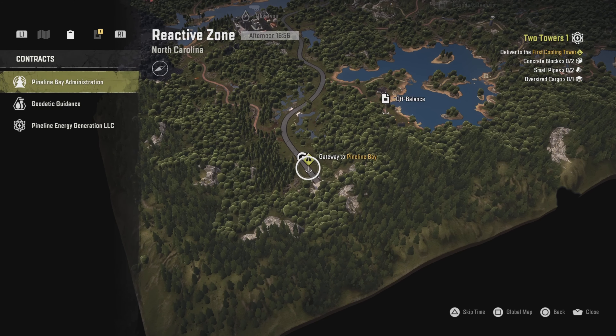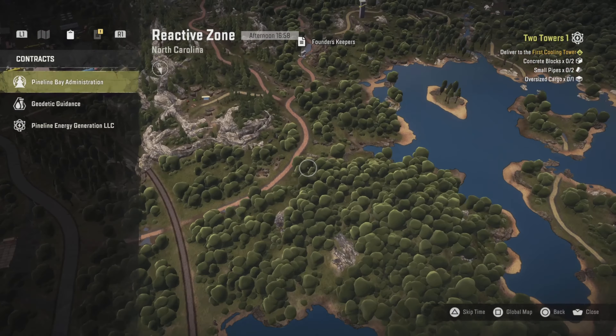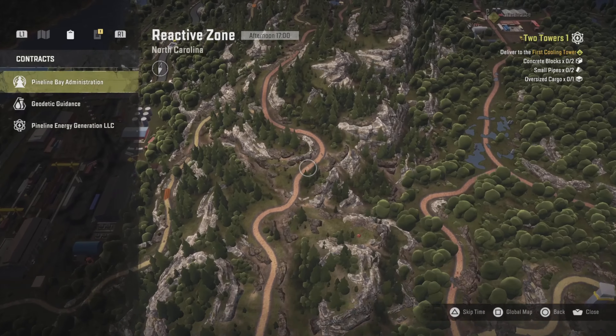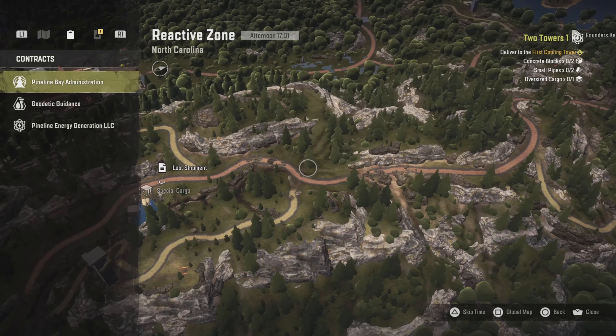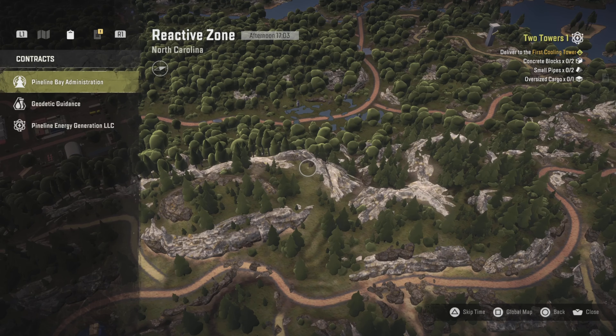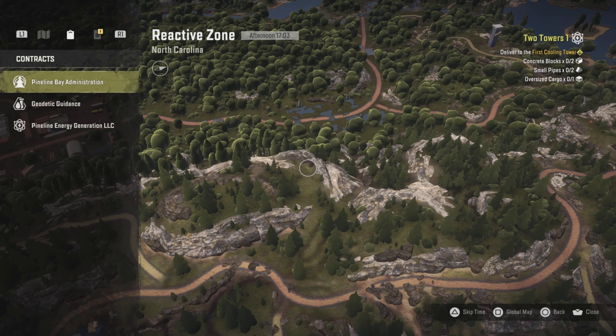For the engine you want to go from Pineline Bay to the reactive zone. All you have to do is follow the road here until you need to take a right onto this dirt trail. Then you want to make sure you go up the mountain and go all the way over up here and go between these trees, and then you'll find the engine part right here.